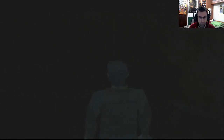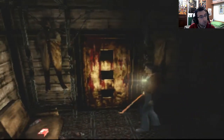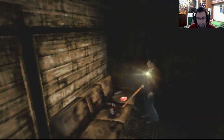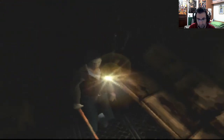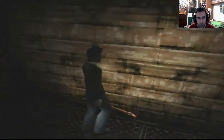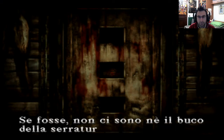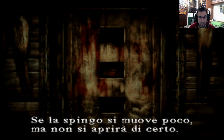Fuori. Non si può nemmeno entrare, non si può nemmeno uscire. Che brutta cosa. Questa è la porta che c'era nel quadro nell'altra scuola — il quadro praticamente è reale, alla fine. Molto brutta faccenda. Si può attraversare o no sta porta? Se fosse non ci sono né il buco della serratura né la maniglia. Se lo spingo non si apre di certo. Al centro di questa stanza c'è una fessura orizzontale.